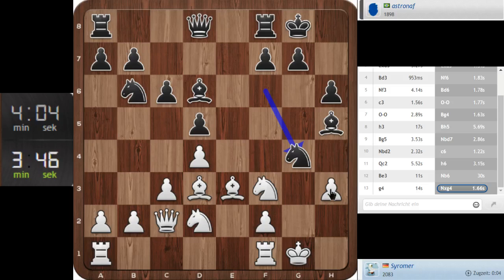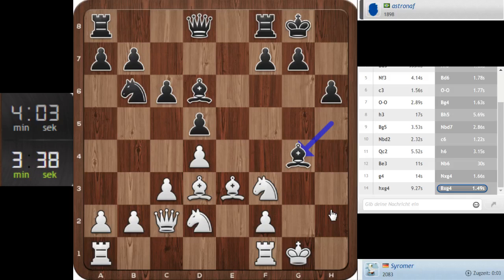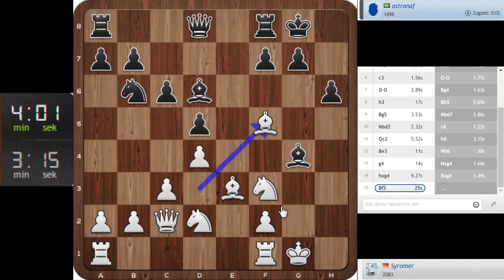What — knight takes g4? I cannot believe that. I think we should play bishop f5 to trade this one, because it looks dangerous. What else can I do? My king is not protected there. We need to get some defensive play for my king. If he drops his bishop back I can play bishop h3 so my king is safe, or even just king g2.